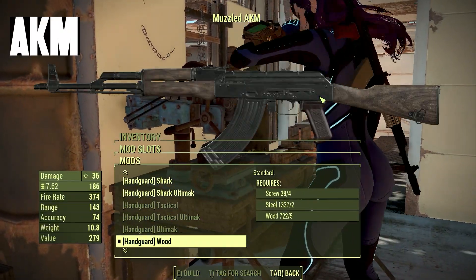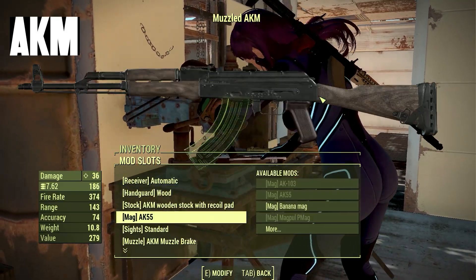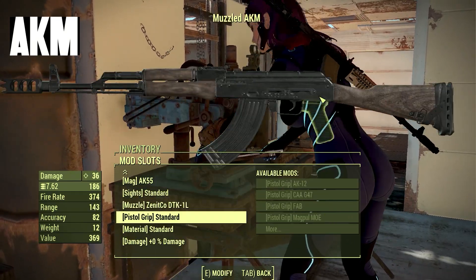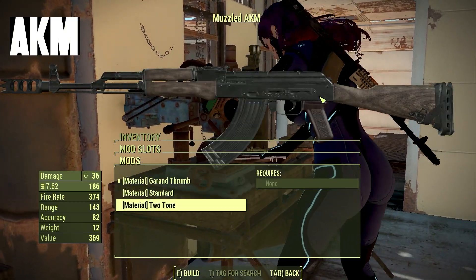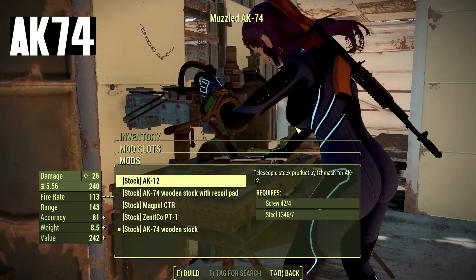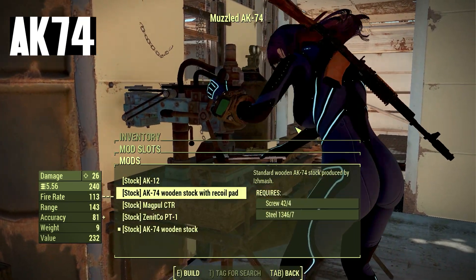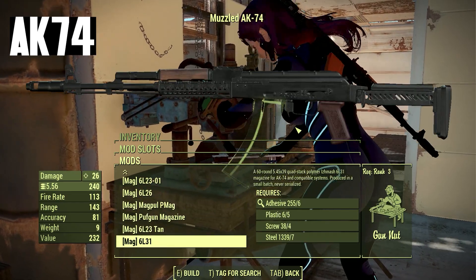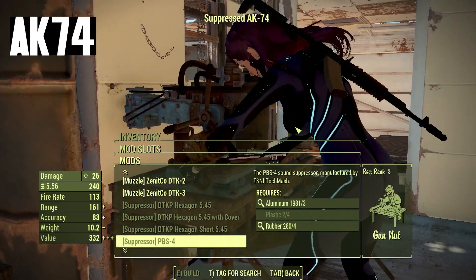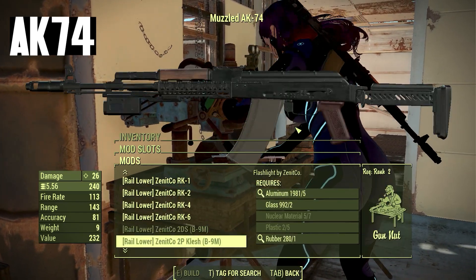For the AKM, you can change receivers, attach different kinds of barrels and scopes, change the stocks, and there are different kinds of magazine options available. For the AK74, you can attach rails and scopes, change receivers to make it more powerful for tougher enemies, change the stock, and there are magazine options available as well. You can do so many modifications in both of these guns.